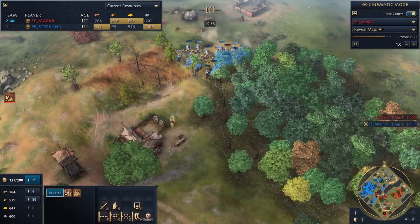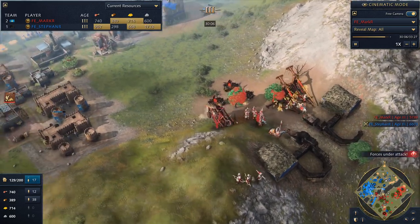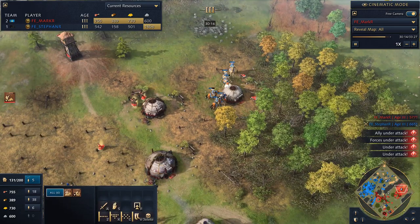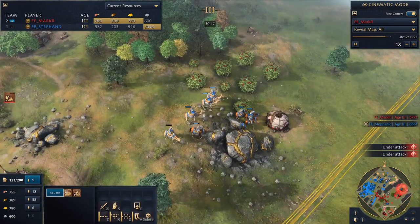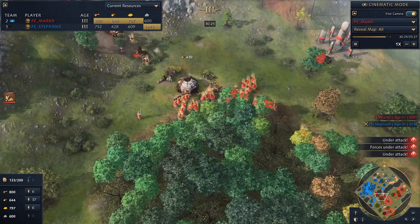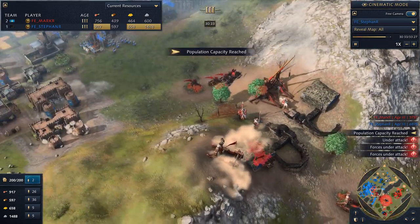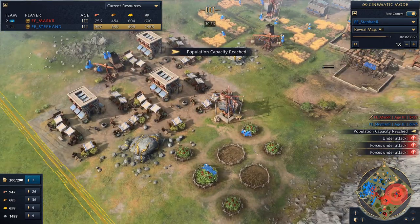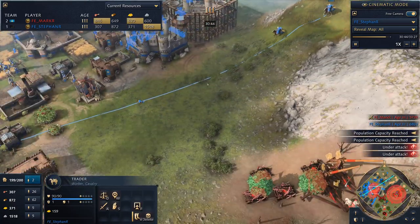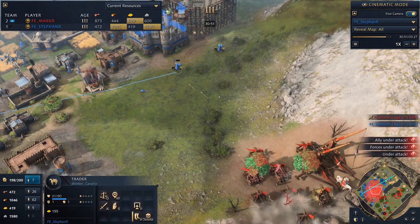More raids from Stefan as well. Mark needs to be careful that if he pushes in too far, the siege could be attacked from the flank. Mark is at 66 villagers while Stefan has 116 — some serious economic power. Those traders must really be paying off: 159 gold per trip. However, they're kind of running through the middle of the battlefield — a dangerous spot. The springalds turn and finish them off. Then Stefan is taking back the sacred site from Mark.